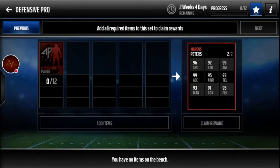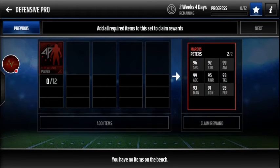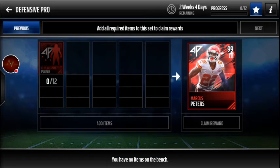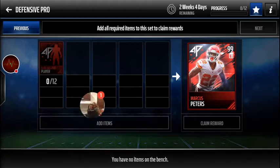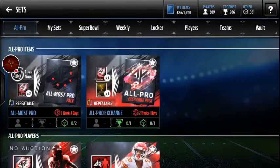Marcus Peters is pretty good - 96 speed for a cornerback, 99 agility, 99 acceleration, 95 awareness. His tackling is 93, man coverage 93, zone coverage 91, and play recognition 95. He is easily one of the best corners in the game. Like I was saying yesterday, we needed some really good corners to come out.